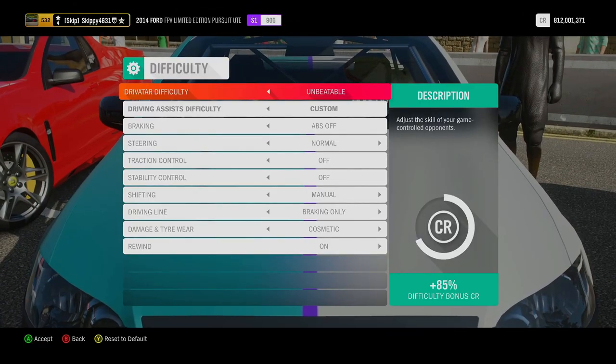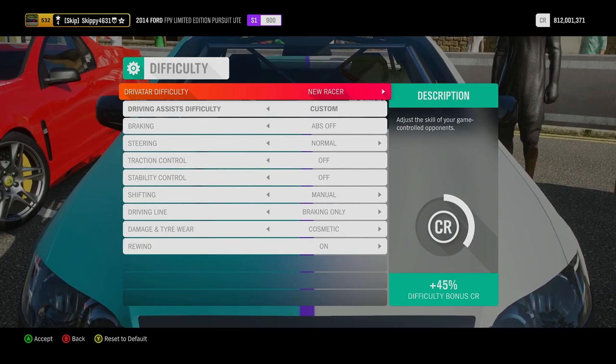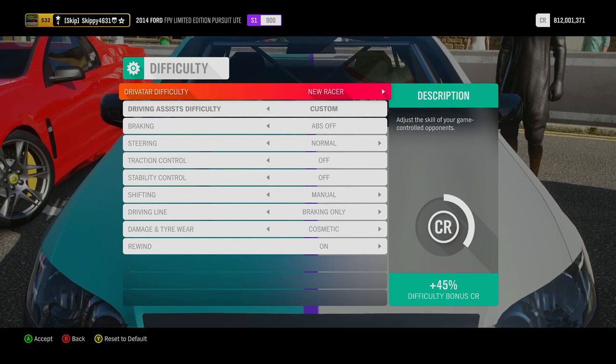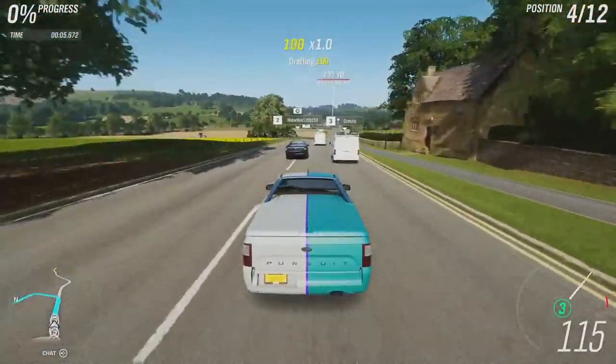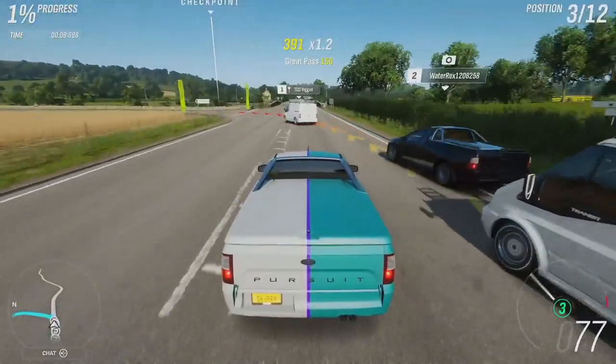As always, races for the weekly Forzathon challenges — driver difficulty does not matter. So I'm going new racer. There's no reason to win this race, but winning is fun and there's no reason to make it any harder than it needs to be. Here we go then, 13.1 miles. You should complete this around the 90–95% mark, so all we've got to do is get to the finish line and the chapter is complete.